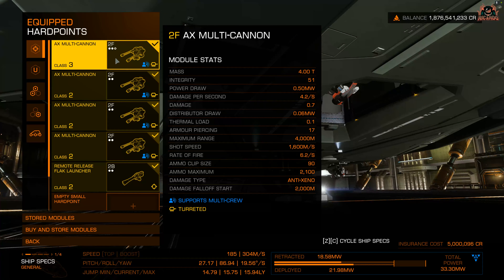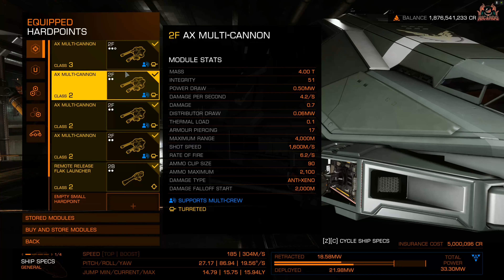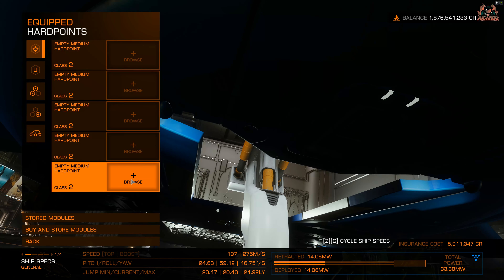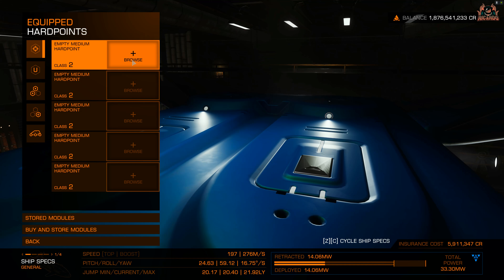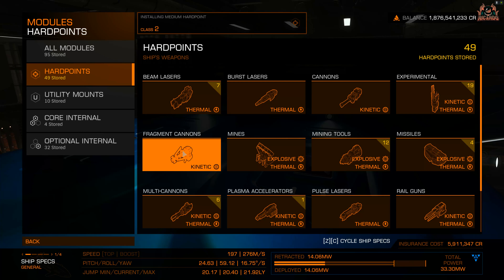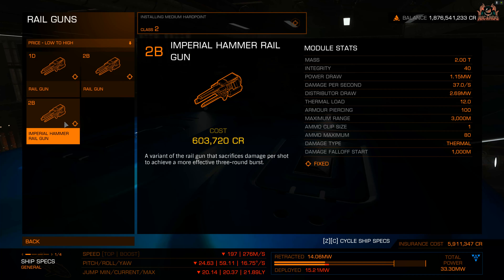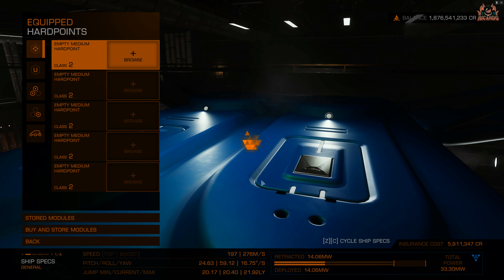The Imperial Hammer differs from a standard railgun but is still a Class 2 module. My advice is to pick a ship with quite a few Class 2 hardpoints so you can stack these up - perhaps in a configuration of four - and then add something to dissipate the heat, like a Thermal Vented beam laser or a lot of heat sinks. You can also engineer these modules for even more damage.